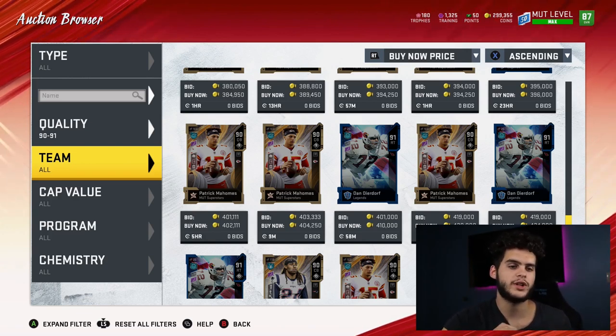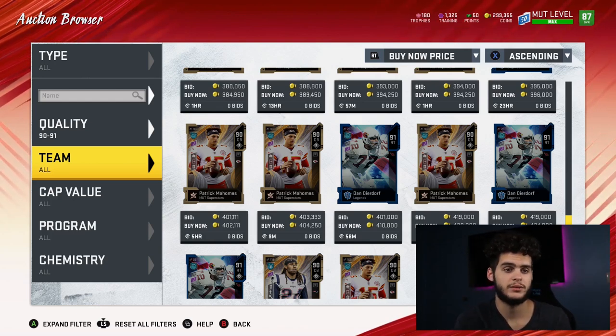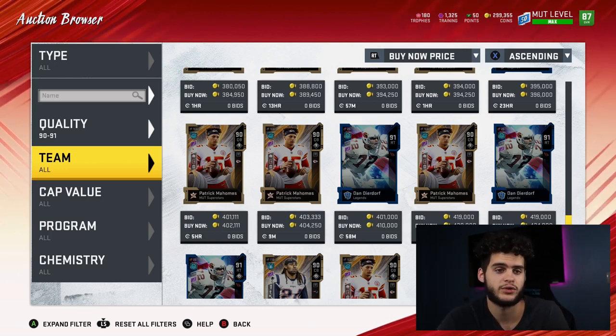If you guys can just stay consistent and don't hold on to players — that's the key takeaway. Don't fall in love with your players. Sell them when they're expensive. If you love Tyreek Hill and he's going for 250k, sell Tyreek Hill. There's no point in holding on to him — you can buy him back in a week or two for 150k.